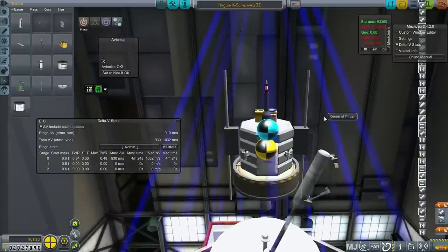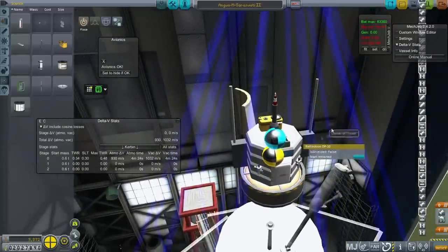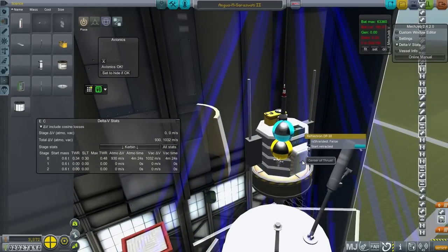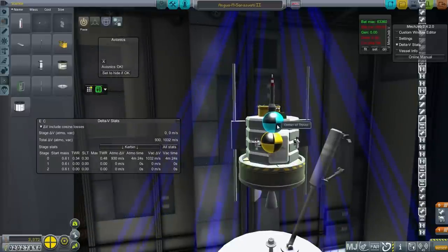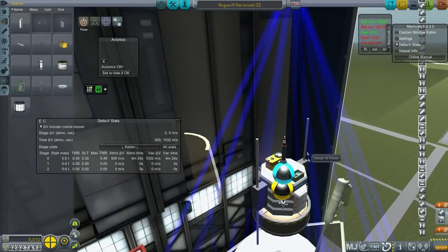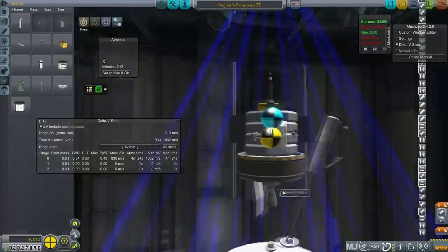I've been doing Mars stuff on the side — I'm actually working on a Mars ascent vehicle onboard an SLS sort of thing. I'm probably going to feature it in a special video sometime, but based on my experiences there, I've decided that this really does need some drogue parachutes, so I've added those. I've also realized this needs to make sure it has its center of mass lower than its center of lift so it doesn't flip around.